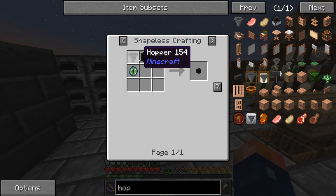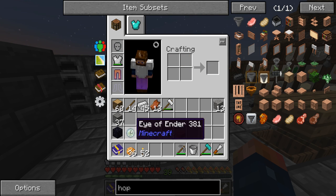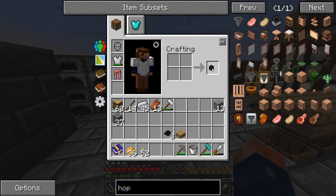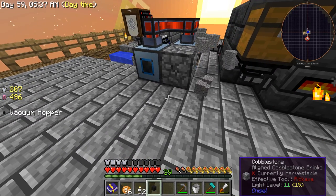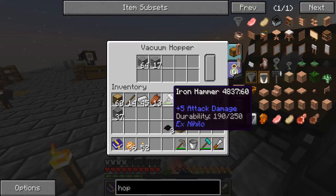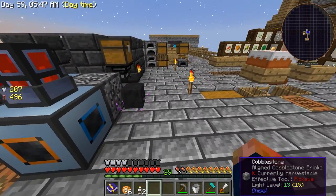A vacuum hopper looks really small in the recipe but it is here — you're going to need an iron ingot, a hopper, and obsidian. I think we can make this directly in our inventory just like this. Now we have a vacuum hopper and you can place it right here. As you can see, all the items are getting sucked into the vacuum hopper.